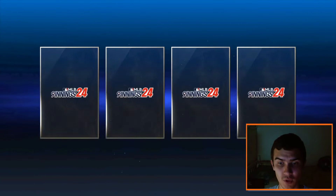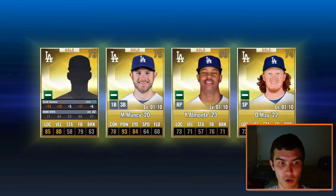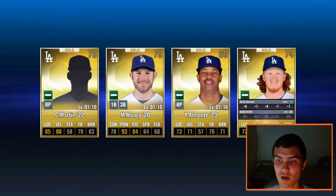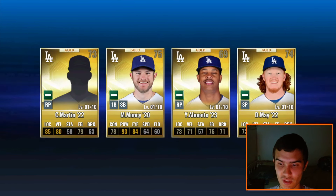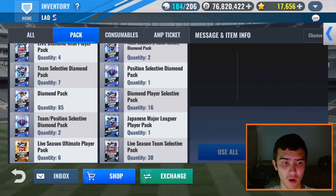Team Select Ultimates. We don't get any diamonds out of these — that's okay. We have Muncie, Chris Martin from 22, and Dustin May. I don't know why Dustin May just can never seem to stay healthy. I think he has a signature card, but I could be wrong.